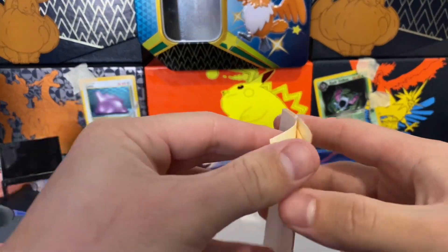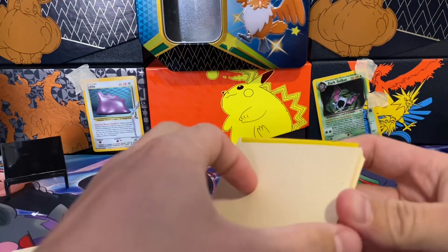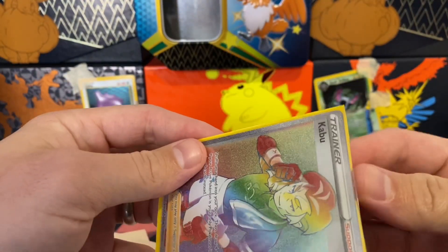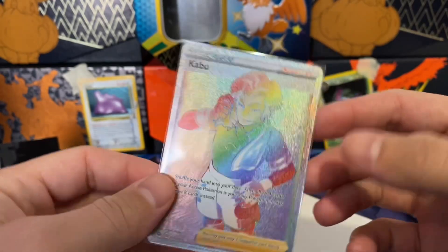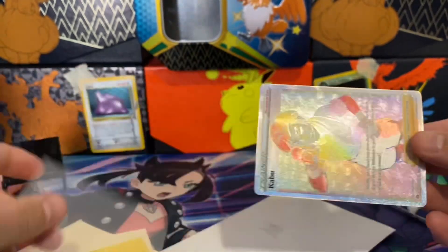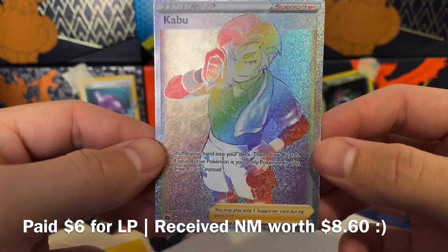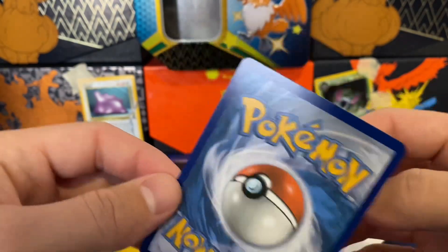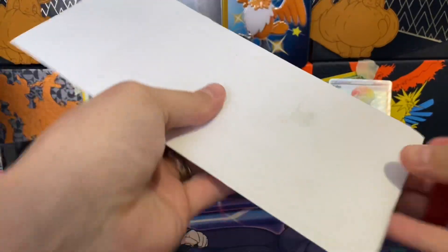They wrapped it up and put it in a nice little makeshift sleeve, and then also a sleeve — what a beauty! Secret Rare Kabu from Champion's Path. Whoa, and they double-sleeved it! They are super fancy. This is Raihan from Champion's Path — he has those little waves that look like flames slightly, which makes sense for him being fire. That is definitely a pack fresh card. Very nice to add to the collection, getting that much closer to that Champion's Path Master Set.